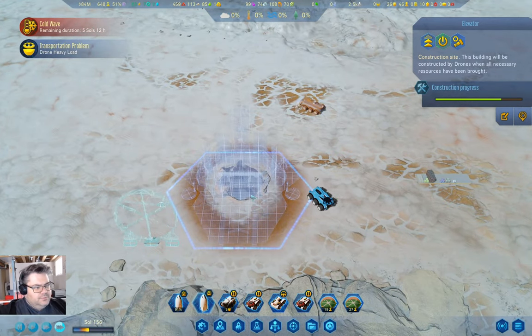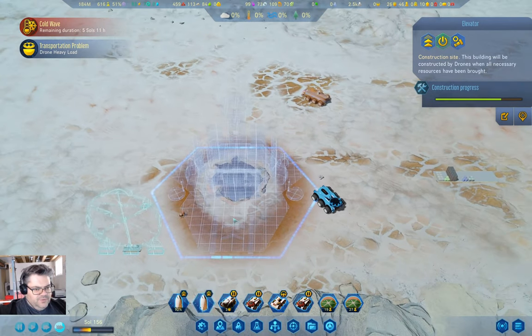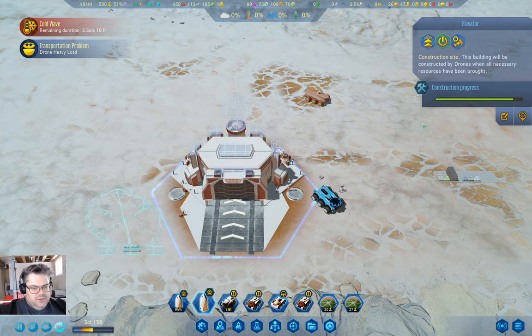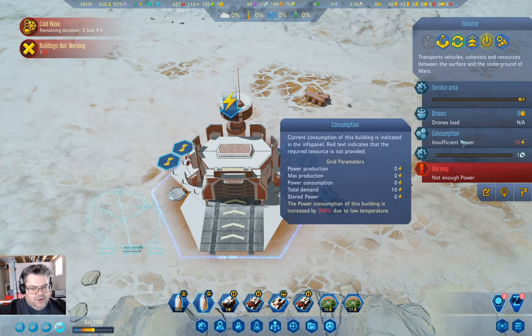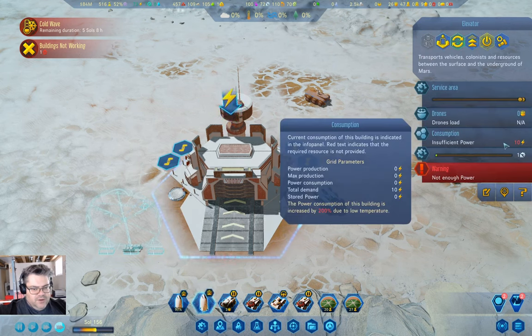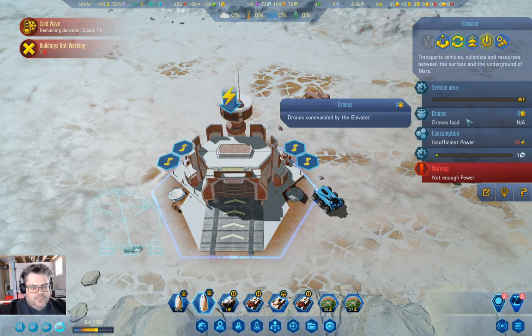It's not clear to me that the elevator is affected by the cold wave, just by the graphic here. It should be, but — not enough power, insufficient power: 10. Yeah, so it only needs the 10. And this can serve as a drone hub.